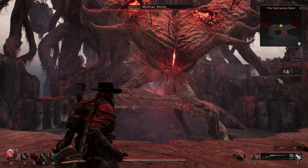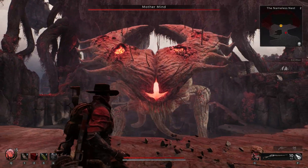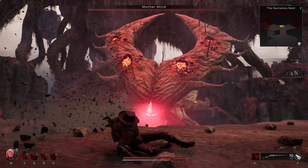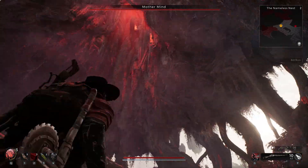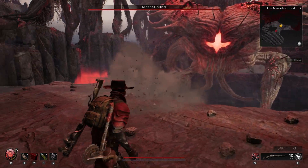Mother Mind's first attack is a slam — she takes one of her four legs, slams the back of the platform, and drags it forward. She also has a scream attack that loosens the rocks overhead, causing them to fall down all around you on the platform. Watch for where the pebbles start to trickle down — that's where the rocks will hit.